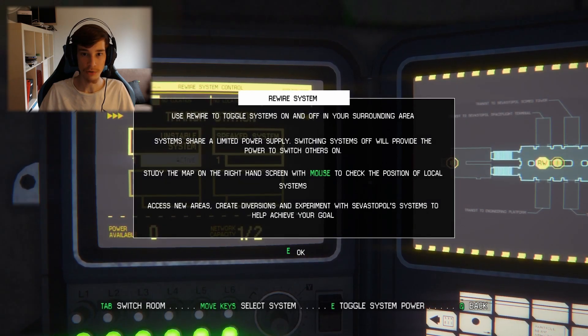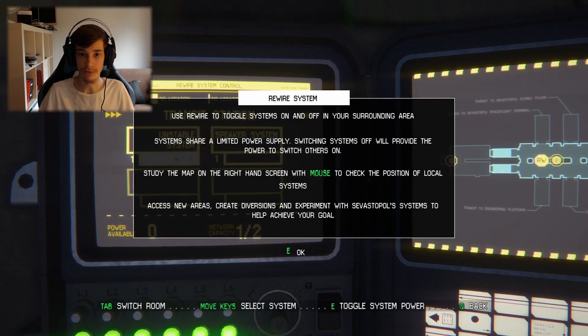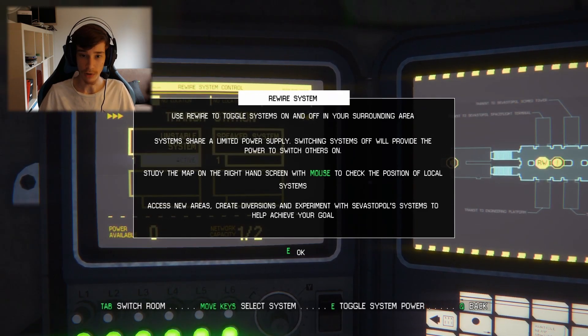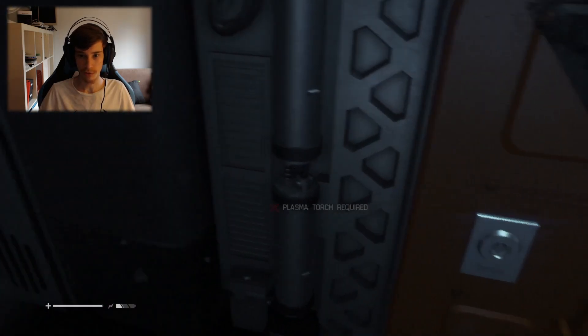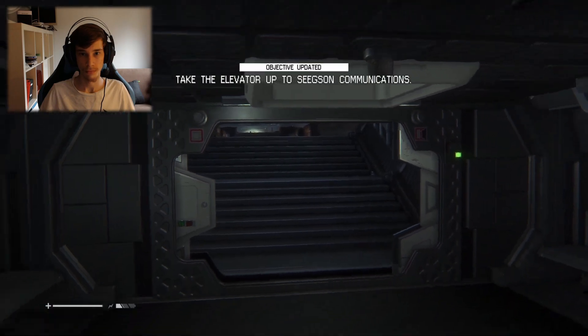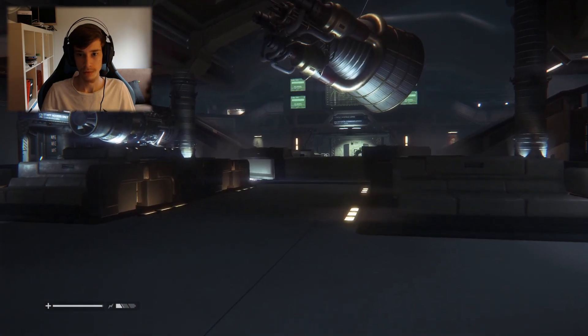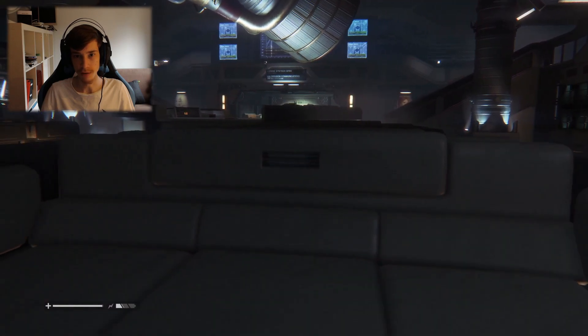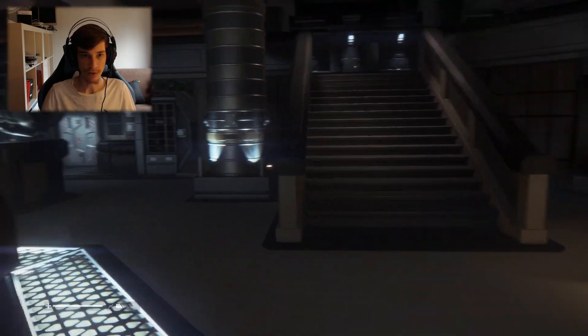Rewire system — use rewire to toggle systems on and off in your surrounding area. Systems share a limited power supply; switching systems off will provide the power to switch others on. Study the map on the right and check the position of local systems — access new areas, create diversions and experiment with the system to help achieve your goal. I don't think I need it for the moment. Update map. Plasma torch required. I'm not going to go in there. Take an elevator up to seek some communication. She sees me anyway and then she goes above. Someone's here — I actually don't know how to do this part.